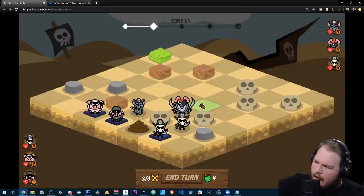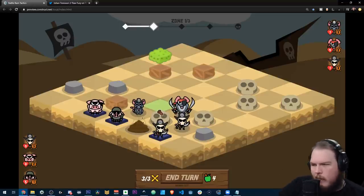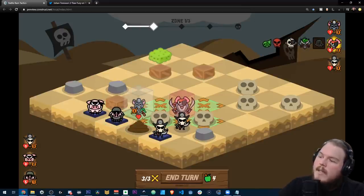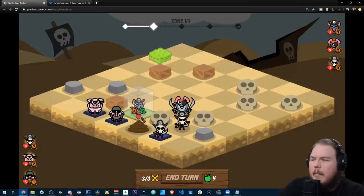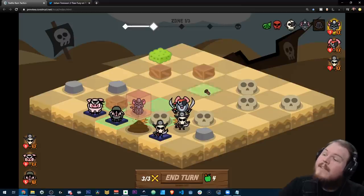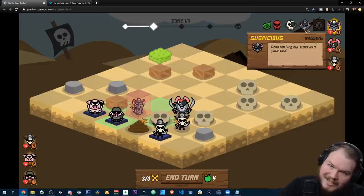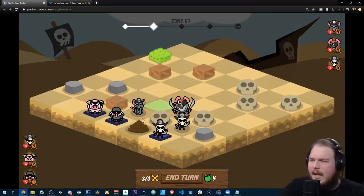That's kind of how I'm thinking about adding personality. My rule is: if any two characters can be described the same way, one of them has to get cut — they all have to be unique enough. I'm trying my best to add unique abilities to everybody. Some of them, like this skeleton, have three damage and one health — not a particularly great unit, but cheap to capture. Even then, I gave him an ability called Suspicious, where he does nothing but stare into your soul. Even little stuff like that — it's not a real ability, but it adds personality.